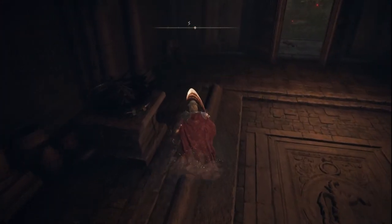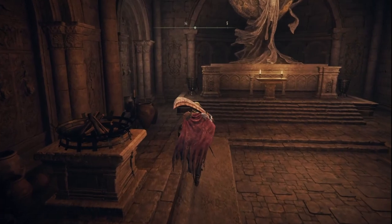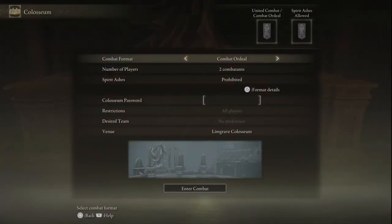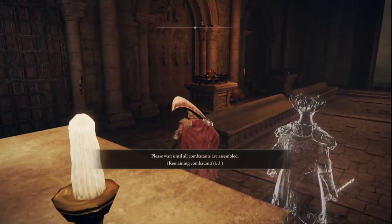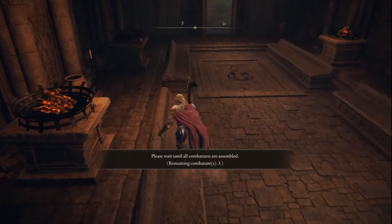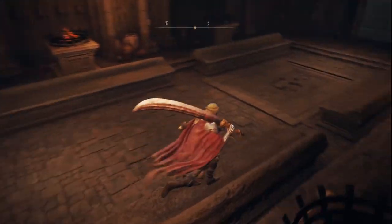I do have another character - the mage - that's also similarly leveled. I'll be able to try out PvP with that character as well. Maybe magic is the meta. Let's try a free-for-all deathmatch. I don't know how active things are, but that was relatively quick to get a match.